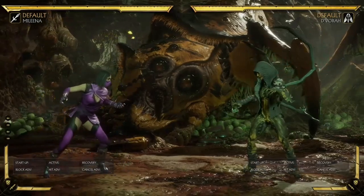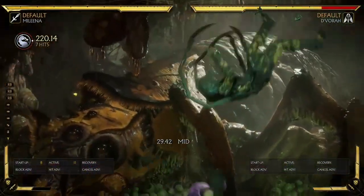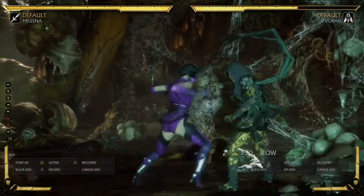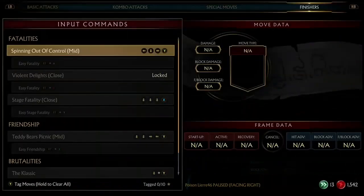Hello everyone, this is Mr. Ralph Ronan here again, and today we're going to be talking about Mileena. We'll be going over all of her buttons, her combos, her general gameplan and strategy, and we'll even be going over all of her custom moves and all the things you can equip and how to use them effectively. But before we get into those, I've just got basic Mileena here, so I don't have anything equipped, none of her extra abilities.